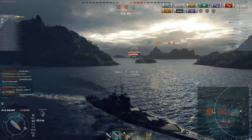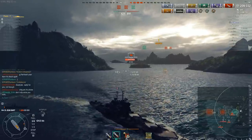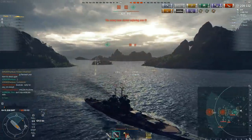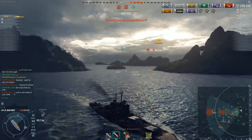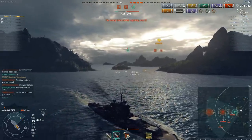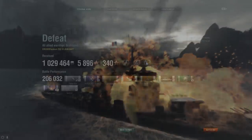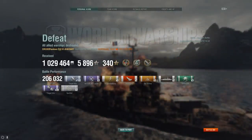1605 health remaining — technically 1604 more than he actually needs, but he's going to need to do that four more times. He'd have to kill 11 of the 12 ships on the enemy team to drag this team kicking and screaming to a victory. Frankly, while I'm sure Flambass would have loved nothing more than a win after doing over 200,000 damage and sinking seven of the enemy, getting the High Caliber, Kraken Unleashed, and Confederate award — well, I just don't really think they deserved it.